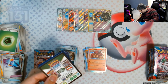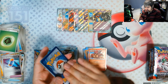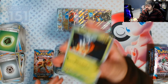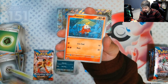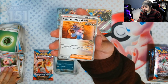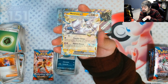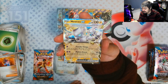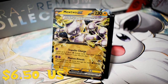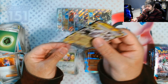Second to last pack — let's see what we get. We got another hit! We got Blipbug, Flaaffy, Cacao, Snorunt, Honedge, Rica, Scream Tail, Professor's Research, Vitality Band, a Trevenant reverse, a Whismur reverse, and we got a Mewtwo EX Terraforming. We already got this one, so this one is going to go in the trade binder.